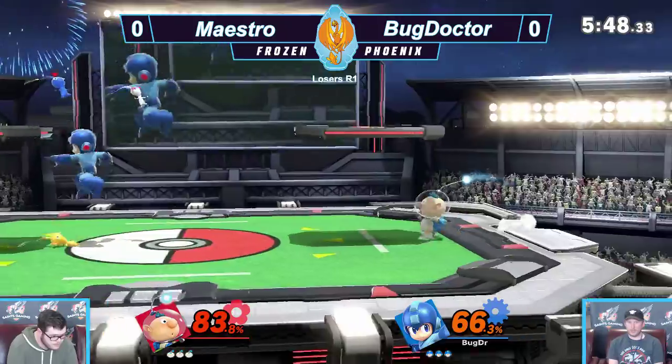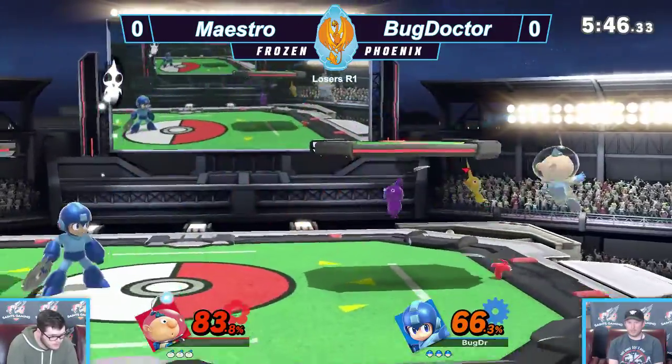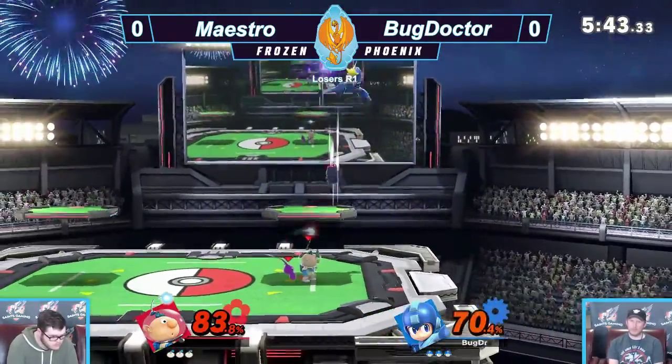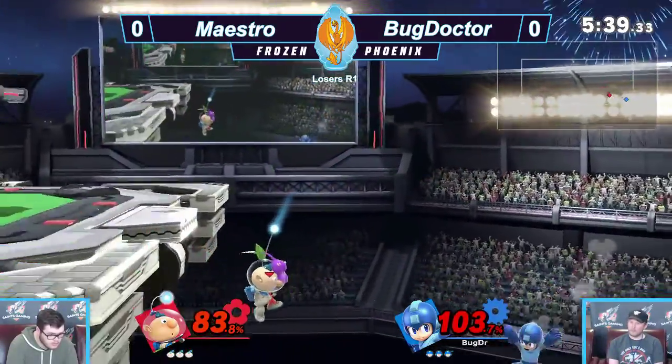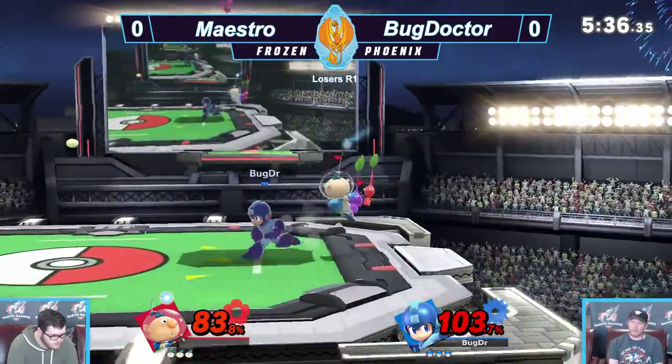He starts the yellow-blue Pikmin combo — yellow, blue, white Pikmin combo on him. Throws the red one up; I don't know if that'll kill, but the purple one might — but too bad it didn't. Free recovery from Olimar.